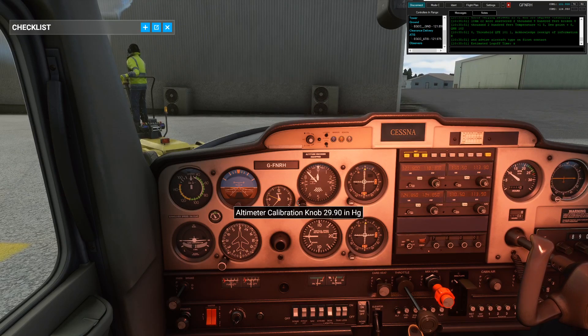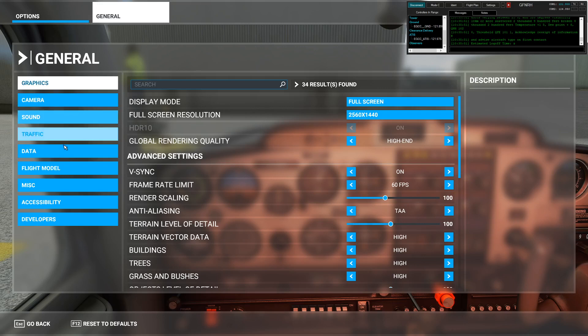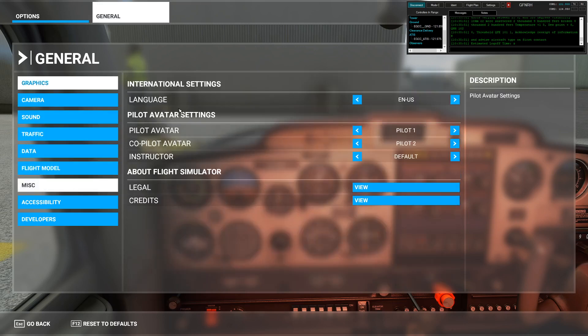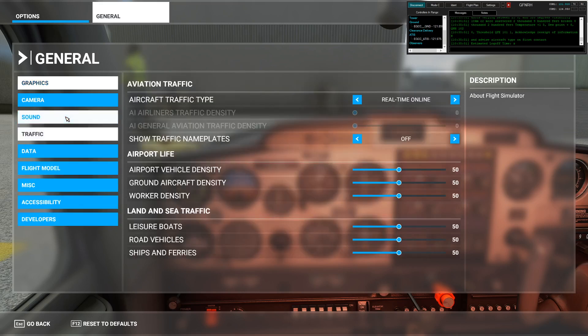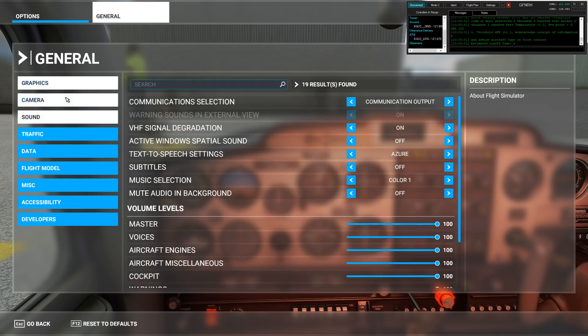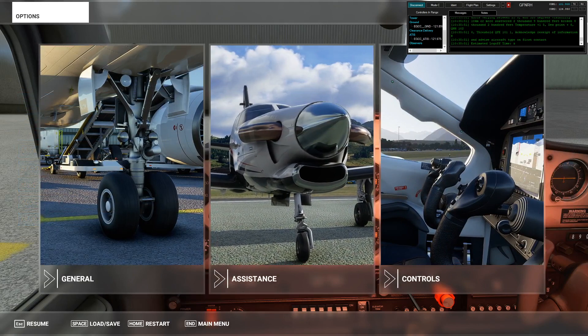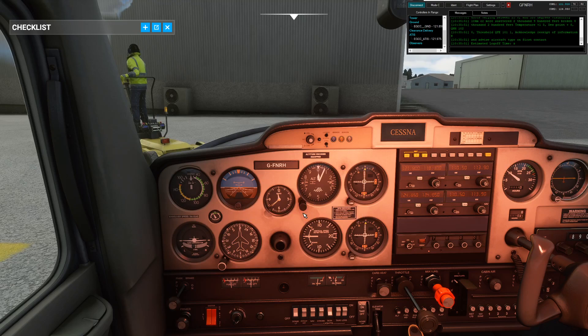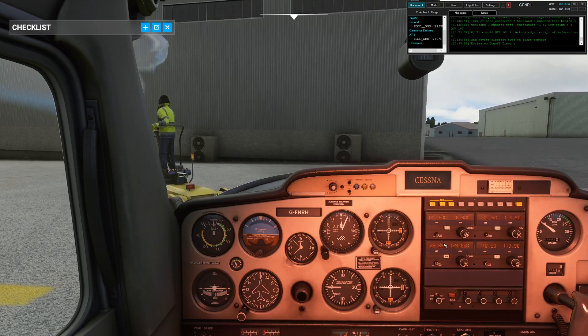I need to adjust my QNH — I have mine set for the US standard but of course we're flying in the UK. Let me see if I can change that: general, graphics, data, flight model, misc, international settings, interface language, accessibility... I wonder how we change that. I have no idea off the top of my head how to change the altimeter calibration setting.